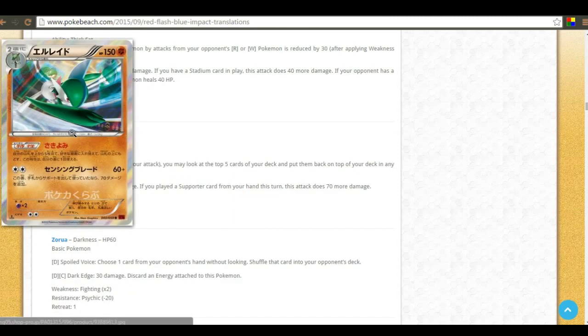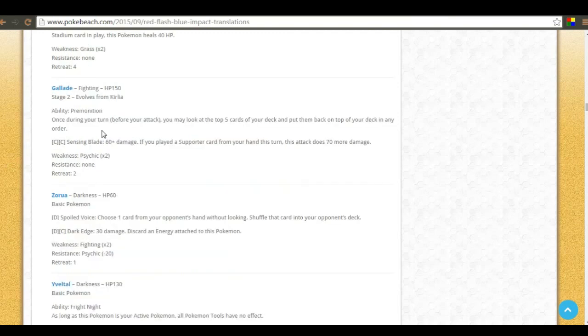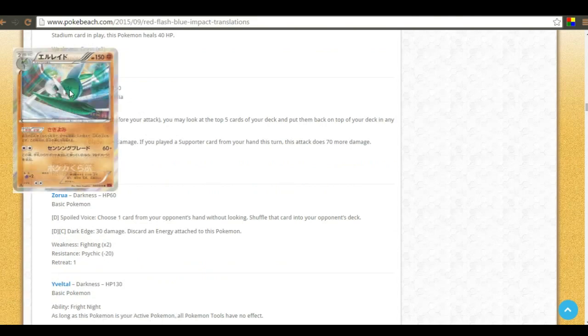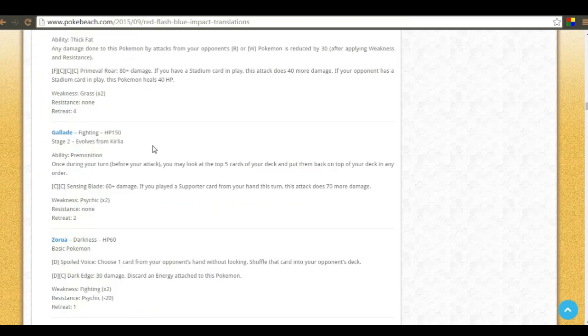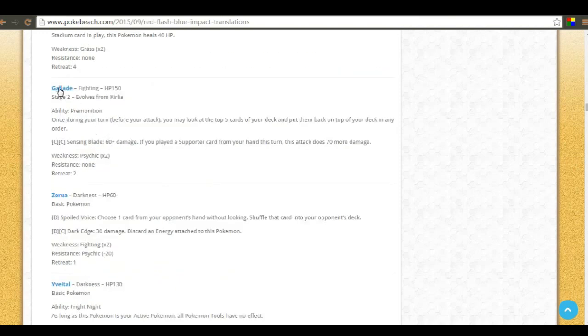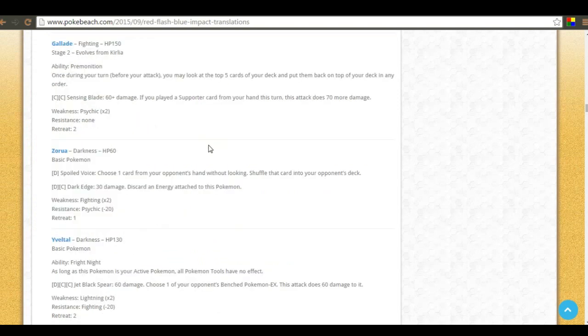Gallade has the ability Premonition — once during your turn before you attack, look at the top five cards of your deck and put them on top in any order. After playing your supporter you can manipulate your next draw. It also has Sensing Blade: 60 plus 70 more damage if you played a supporter from your hand this turn, hitting for 130. Gallade is a fighting type but Kirlia is psychic type this set, so you won't get Fighting Stadium benefits until you get the stage two out.